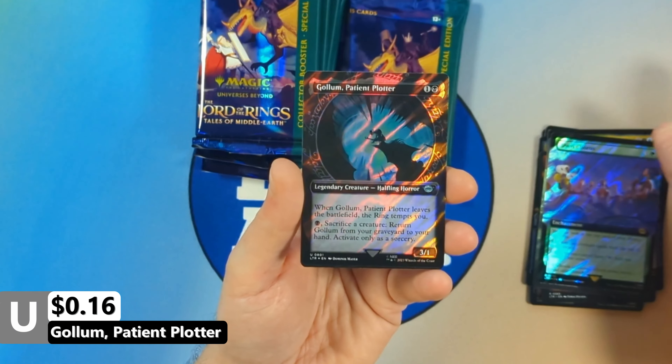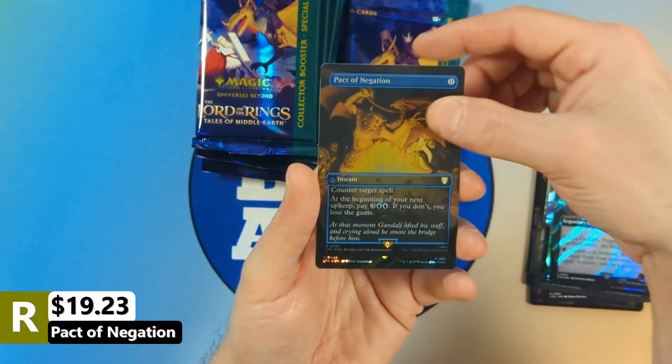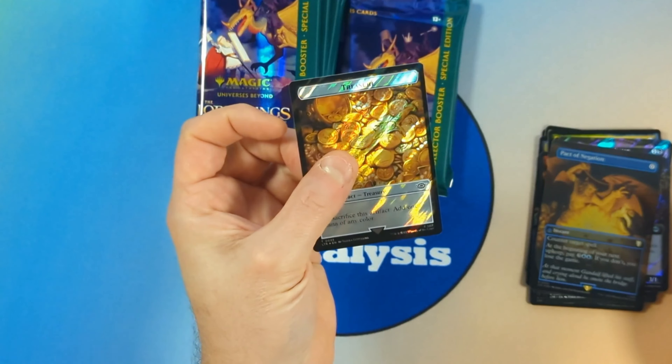Followed by Gollum Patient Plotter, and then we're going to see ourselves a Pact of Negation coming in and Foil. Very nice hit. Then we get ourselves a Food and a Treasure.